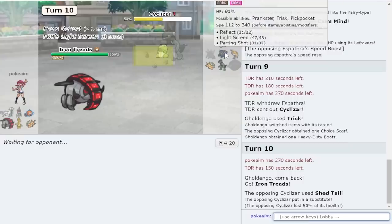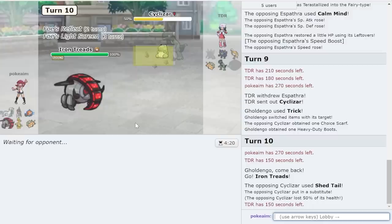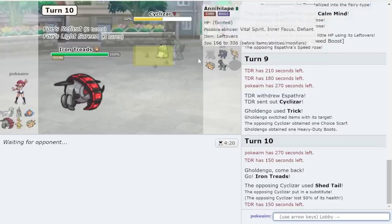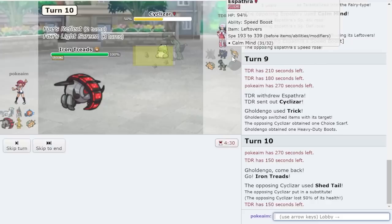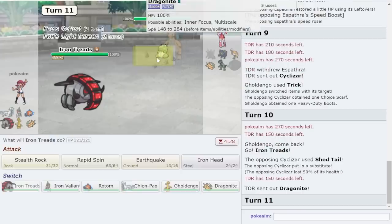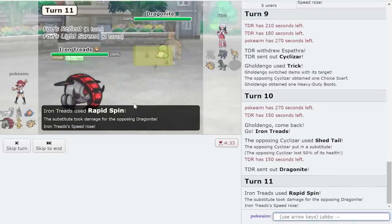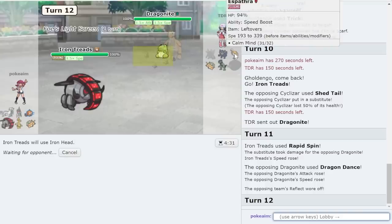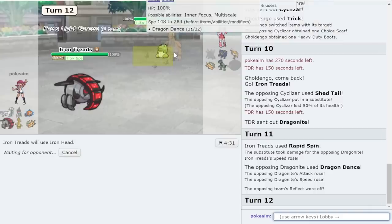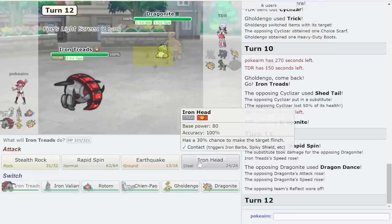I think I go and just spam my Ground attacks. That's the play — weaken Espathra to the point where... they only have one turn of Reflect up and two turns of Light Screen, so I can break their sub and do a lot to them. I could be wrong about this. They went Dragonite first. I'm going to Rapid Spin to make sure I'm faster, and then Iron Head should be able to break the sub. I'm physically defensive Rotom, so I should be okay as long as they cannot beat me with Espathra.